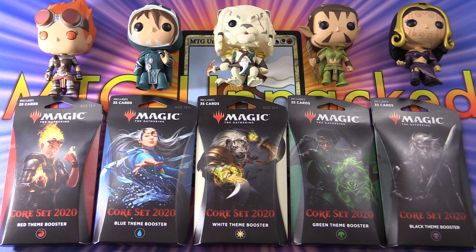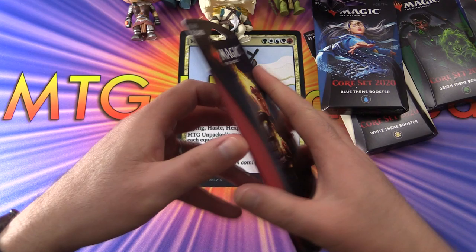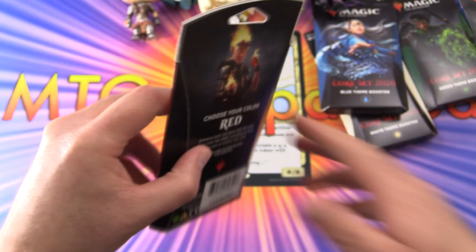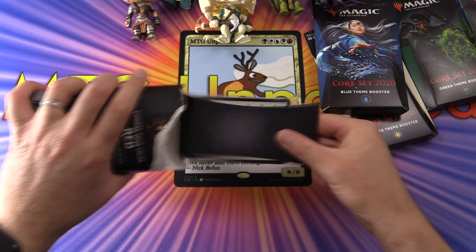Today on MTG Unpacked, we're cracking open five theme boosters from Core Set 2020. With me to do the pack blessing duties, we have a whole cast of characters here, one for each colour. We're going to hope that the blessings get us the crazy pulls. Let's move these guys aside and get into it.